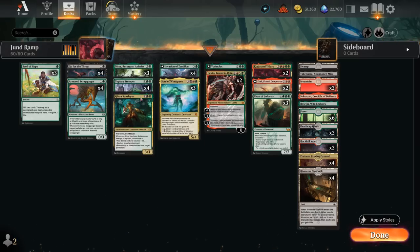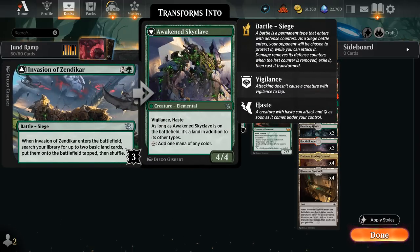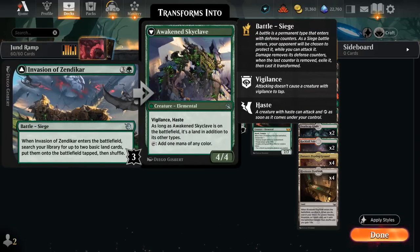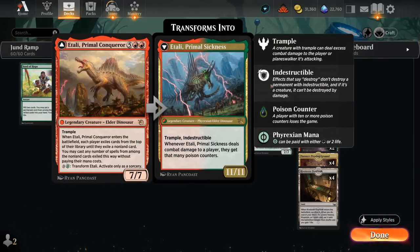We're also playing the full set of Topiary Stomper, which can curve into Invasion of Zendikar as popularized in the five-color domain decks. Stomper is enabled right away with seven lands in play, can attack and block as a 4/4 with vigilance threatening to transform our Invasion into an Awakened Skyclave. Then we'll have plenty of mana to cast our seven-drops such as Atali, which can provide a ton of value when it enters and can transform into the Primal Sickness — a poison threat that can close out the game in a single attack.